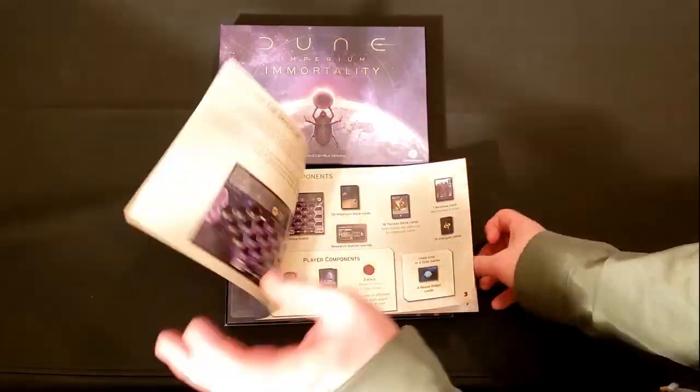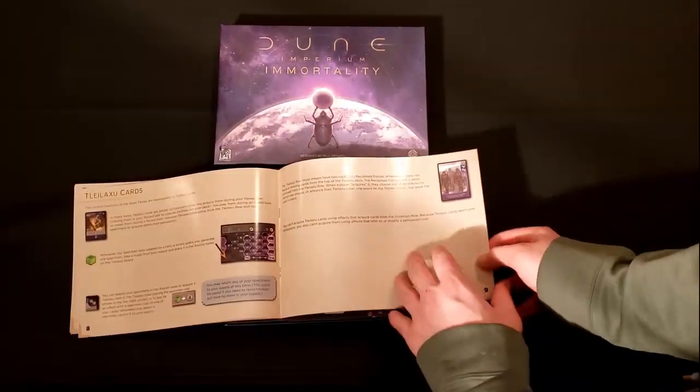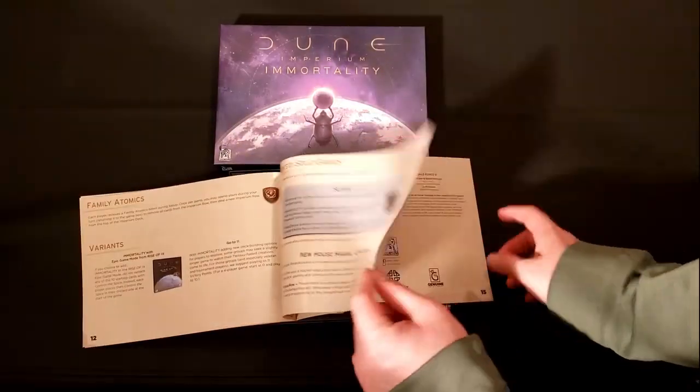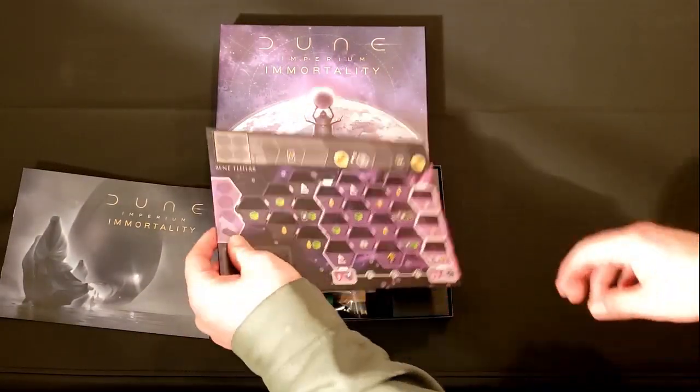This is a much smaller expansion than the previous one, and as such the rulebook is very short — a lot of pictures, a lot of space, not a lot of text to read.